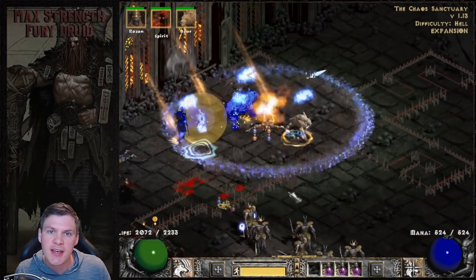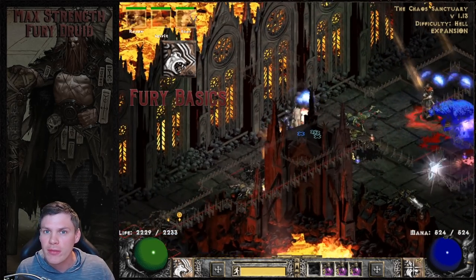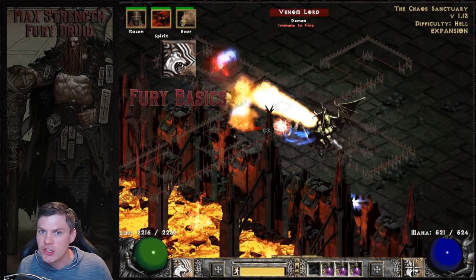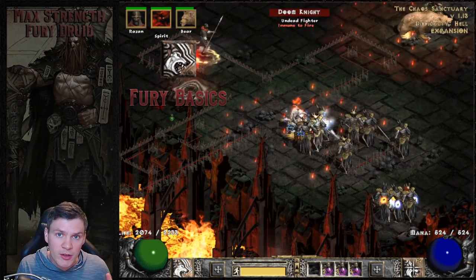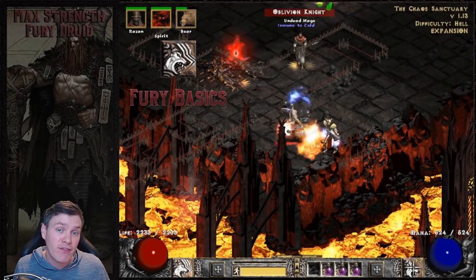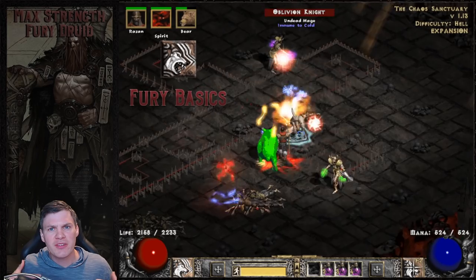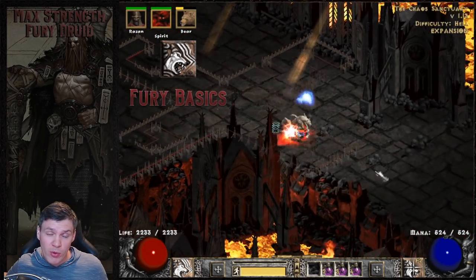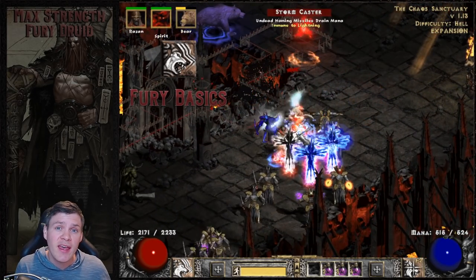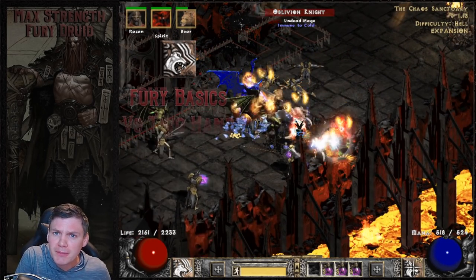The second key point is that Fury itself is an interruptible attack, so it's not a clone of Zeal for the Paladin. You can be interrupted midway through your animation, so it's very important to stack a lot of FHR because if you're interrupted you want to quickly recover and start attacking again. Fortunately, the Fury Druid has amazing FHR breakpoints, so you get a really good return for the amount of FHR you stack - kind of the opposite of an Amazon, which has horrible FHR breakpoints.